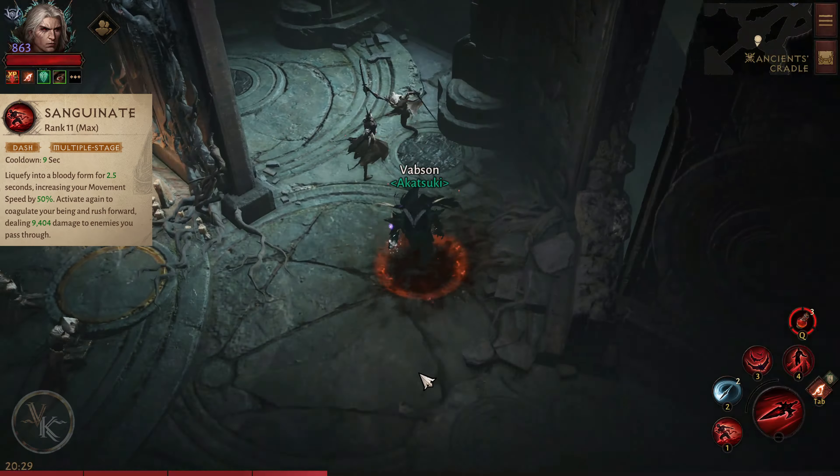Coeur Eruption: Wave of Blood unleashes an eruption of blood around you, dealing 11,000 damage and knocking up nearby enemies. It has a maximum of 2 charges, or 3 with the armor essence.